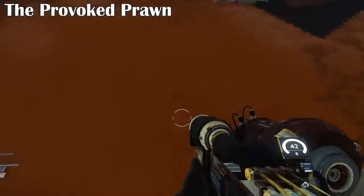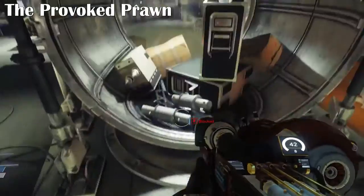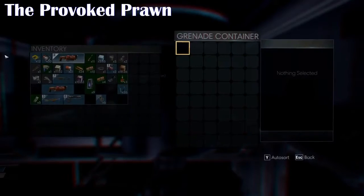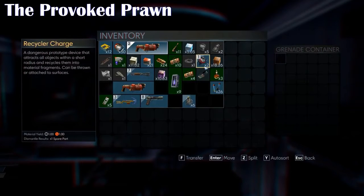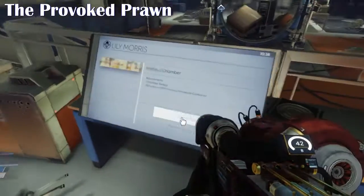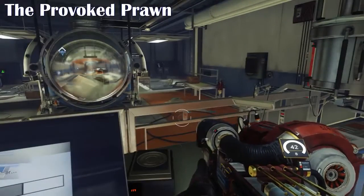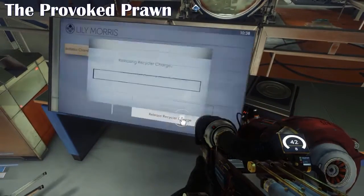You get two recycling grenades on the table, plus one already in there to destroy the mimics with, so there's a bit of room to play around. To use the chamber: go to the little input slot, open your inventory, and click Z to split your grenades — you only want to put one in so you don't waste two. Right-click to place it, go back to the machine, close and seal the chamber so the explosion doesn't get out, then fire off the machine to release another recycling charge.